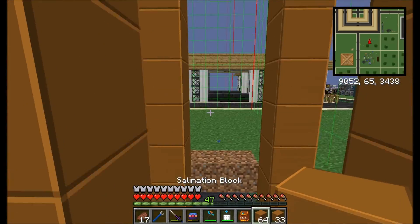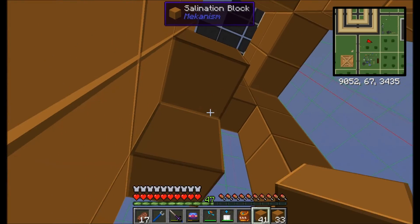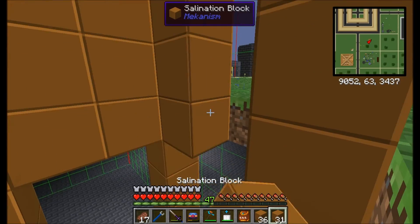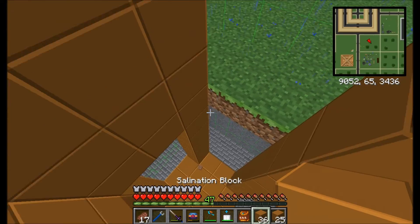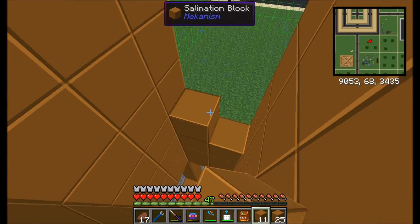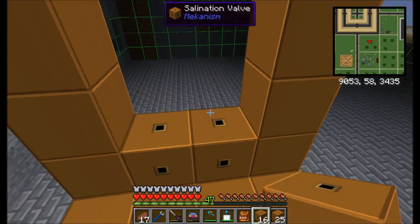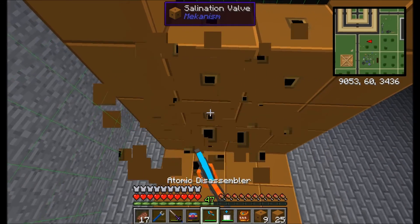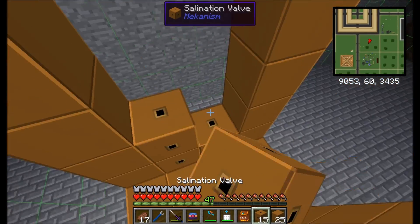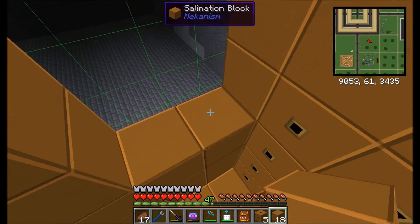Now I'm going to fill in this here because we want to make this look pretty, and then we'll put the valves underneath where we're going to input the water and output the brine. We'll put them around the back and then put some reservoirs either side to input the water, and a valve on the front to output the brine.